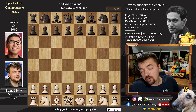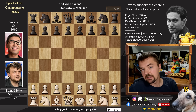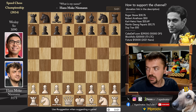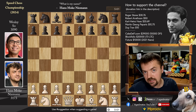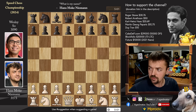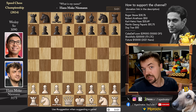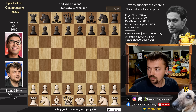Hello everyone and welcome to a very nice game from yesterday's Clash in the Speed Chess Championship. Hans Niemann vs. Wesley So. Yesterday definitely belonged to Hans Niemann as first he defeated Anish Giri in his match, winning the day with a score of 7.5 to 4.5 in Hans' favor. And then he defeated Wesley So in the quarterfinals of the Speed Chess Championship, going into the semifinals alongside Alireza Firouzja.